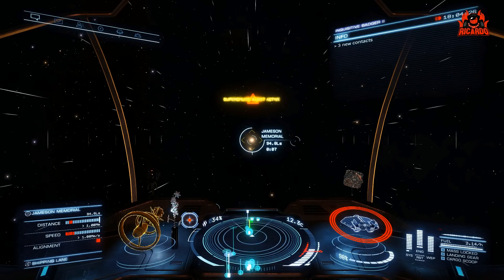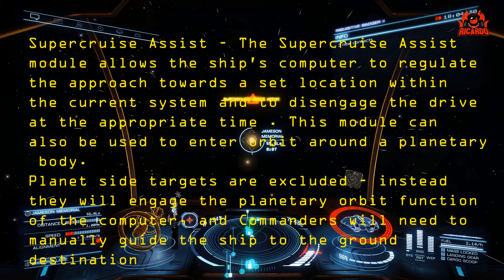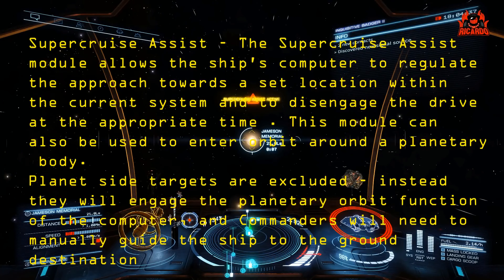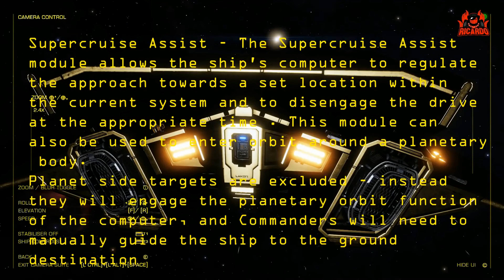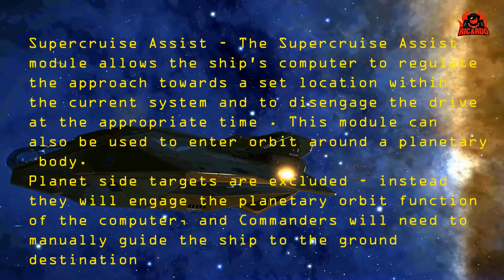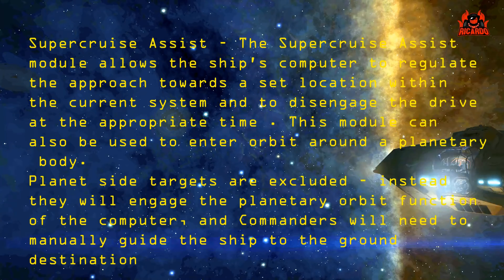For commanders who know what they're doing, this video is obviously not for you. However, the official description says: the Super Cruise Assist module allows the ship's computer to regulate the approach towards a set location within the current system and to disengage the drive at the appropriate time. This module can also be used to enter orbit around a planetary body. Planet-side targets are excluded — instead they will engage the planetary orbit function, and commanders will need to manually guide the ship to the ground destination.